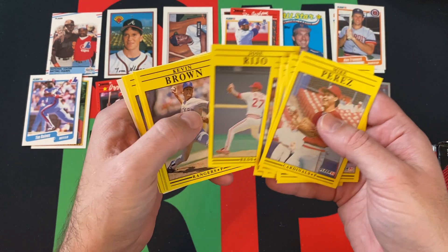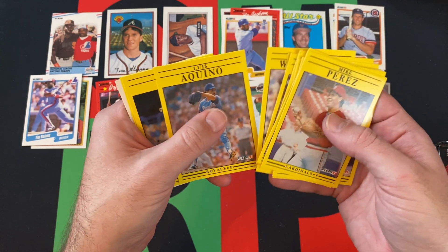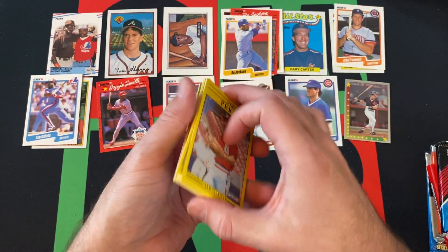Jimmy Kremers, Jose Rijo, Kevin Brown, Nick Esasky, Kevin Wickander, Luis Aquino, Don Paul, Randy Kutcher, and a Dodgers sticker.